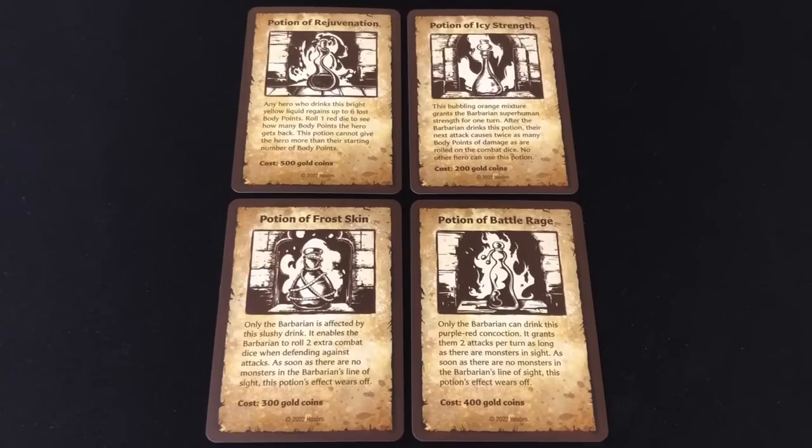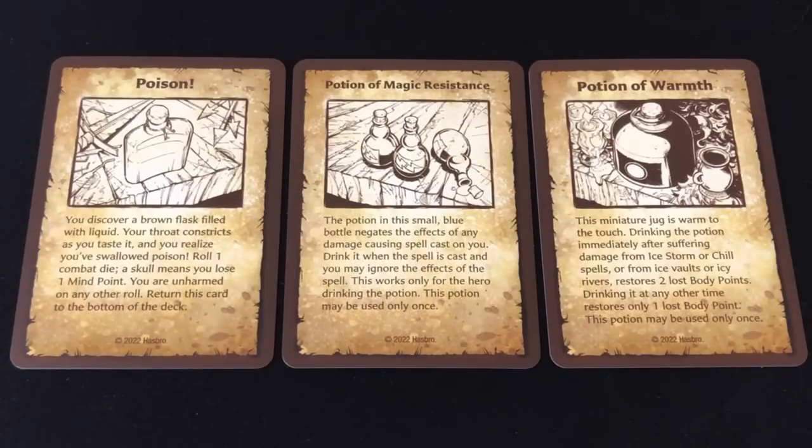These represent the four new potions available from the Potion Shop between adventures. Three of them are only for use by the barbarian, and they are all rather expensive. But I do like consumable items in games a lot, and it's nice to have something to spend all your ill-gotten gains on. We also have six new treasure cards to shuffle into the deck — two poisons, two potions of magic resistance, and two potions of warmth. That's basically two trap cards and four more consumables. While these cards are for the Frozen Horror campaign, there's nothing stopping you adding them to your deck for all your campaigns. It's just worth noting that doing so increases the number of trap cards in the deck, but also increases the overall size of the treasure deck, which means you are less likely to draw wandering monsters — and that actually works quite well for the Frozen Horror campaign.